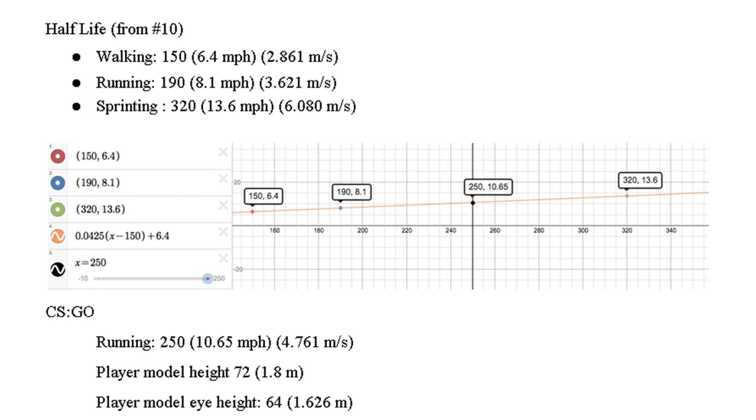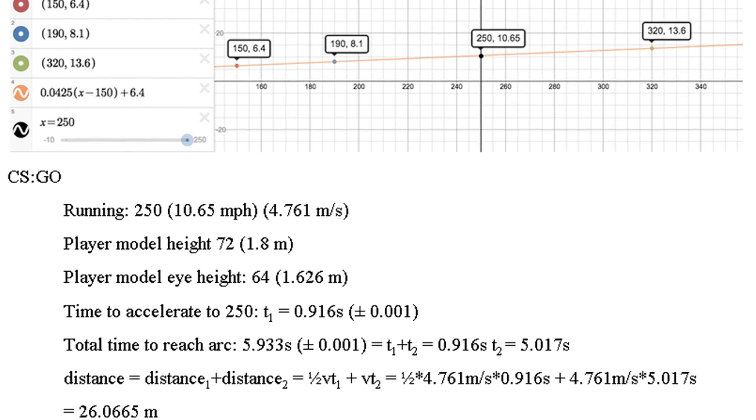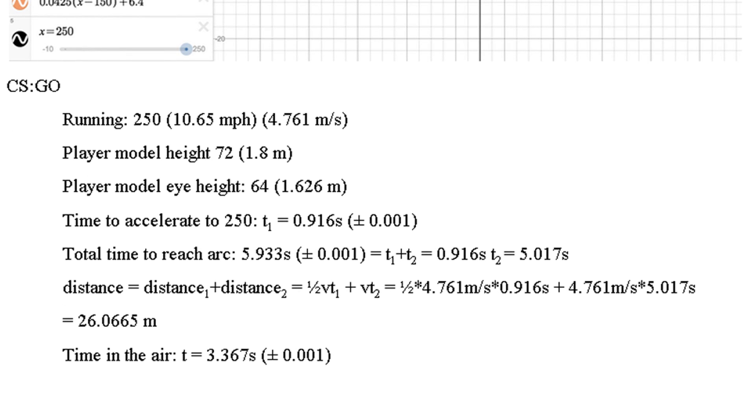We plotted the speeds they gave us with the game speed on the x-axis and miles per hour on the y-axis to find that 250 came out to be about 10.65 miles per hour. 10.65 miles per hour is 4.761 meters per second. Using that information we can find the distance by splitting up the distance traveled when it's accelerating and the distance traveled when the speed is constant.